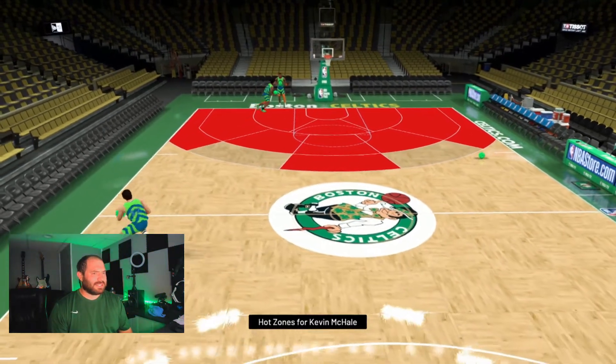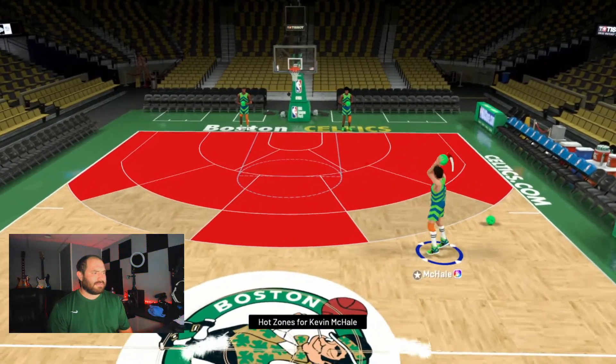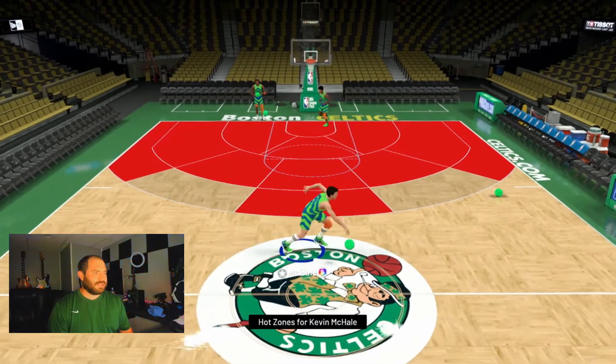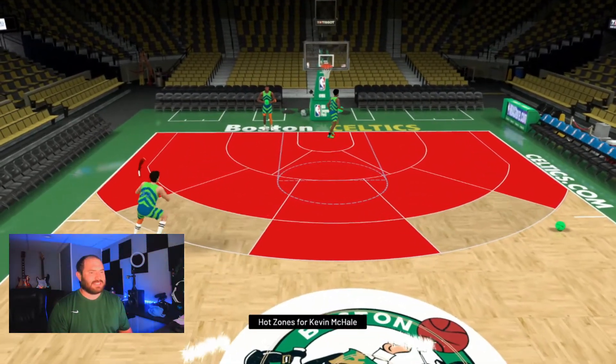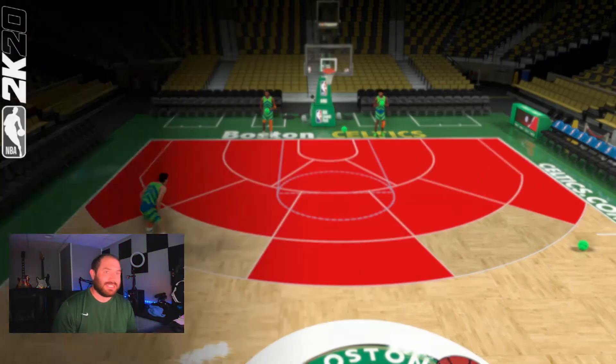Let's see how he is coming off screens. Coming around — bam, sets his feet pretty quick. I like it, I like it, I like it. Yeah guys, this card is gonna be nice. Let's go into a game of Triple Threat Online and see what we can do.